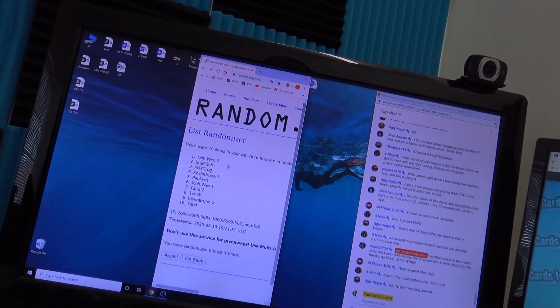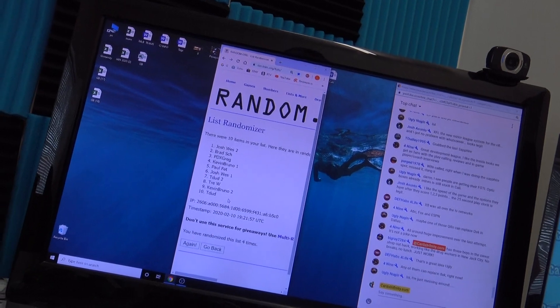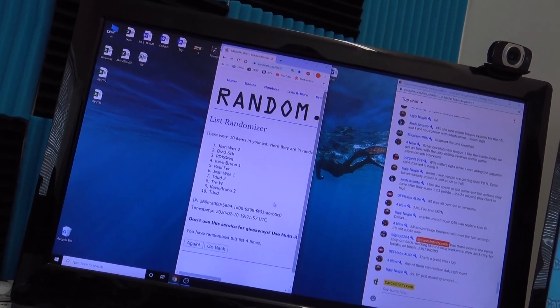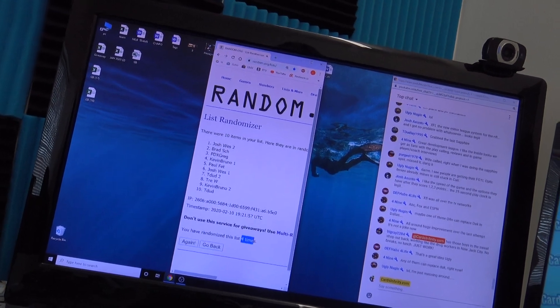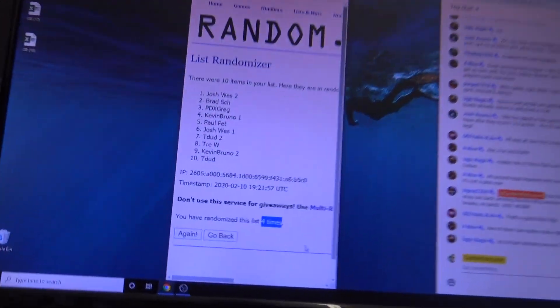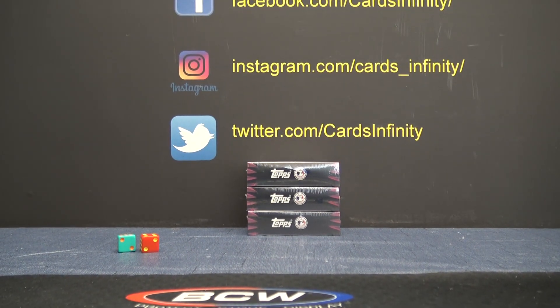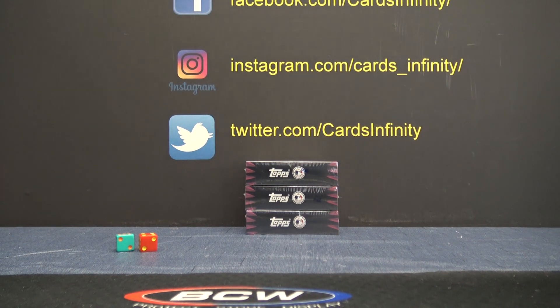Josh, you would get all the 1-1s if we find them. T-Dud, you'll get all the 10-10s, 20-25s, 30-50s if we find them. Brad to Kevin Bruno will get all the middling cards if we find them. Four times. I am going to divvy up all the standard sapphire cards by the numbers, so everybody should get a nice little stack of cards.